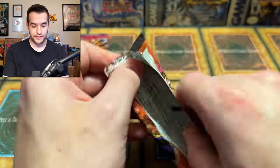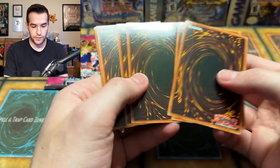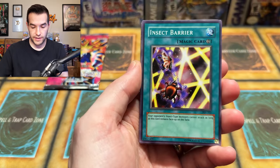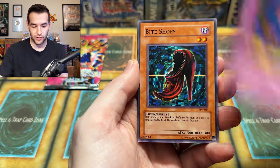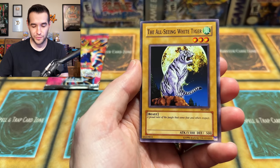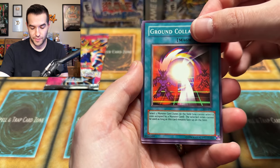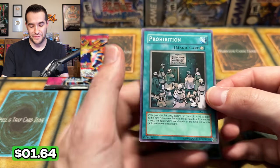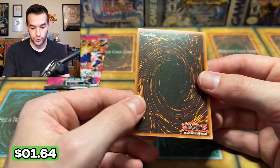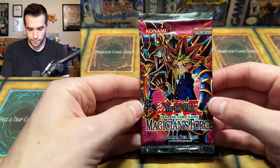Pharaoh's Servant, you've got a lot to live up to. Let's see if you can do it. Gust, Insect Barrier, Spike Bot. Can you get something crazy? Come on by choice — let's get that Buster Blader. All-Seeing White Tiger, Ground Collapse. Come on, Pharaoh's Servant, one more card — Light of Intervention. And it's Prohibition! That's a good card — actually probably worth a couple of bucks. So not a bad card to get as the rare, but unfortunately not a foil.